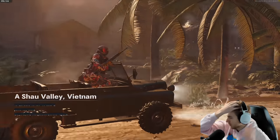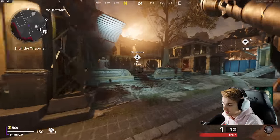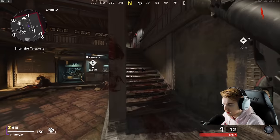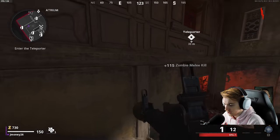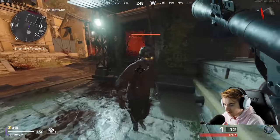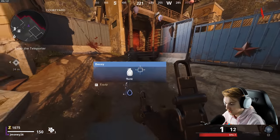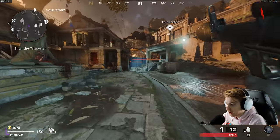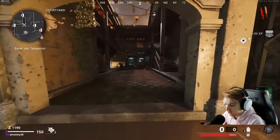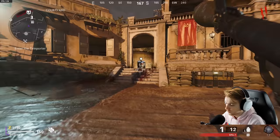Alright, here we are, coming in with our twin again — have not seen him in a while. We're finally back on some Zombies. This should be pretty easy to get gold. I think we can probably get it done by around round 30-something. It's good to be back here grinding, cause we ran out of everything — like every weapon in multiplayer, even the new ZRG. We got that done pretty quick. We even went on to Modern Warfare and finished off the Psykov pistols pretty fast as well. So I'm glad to finally be back here doing a task, getting some camos done. Feels good.